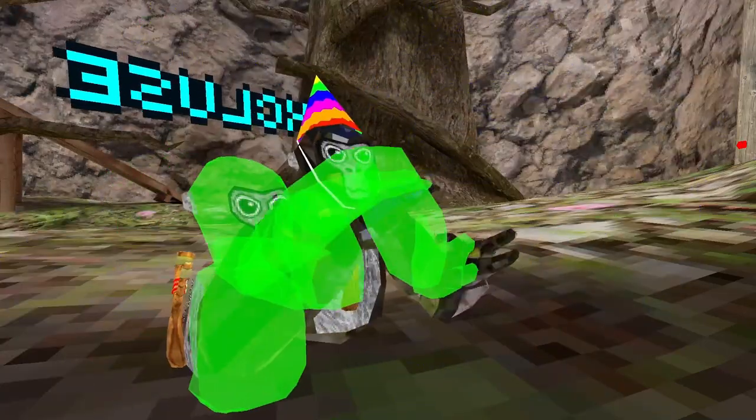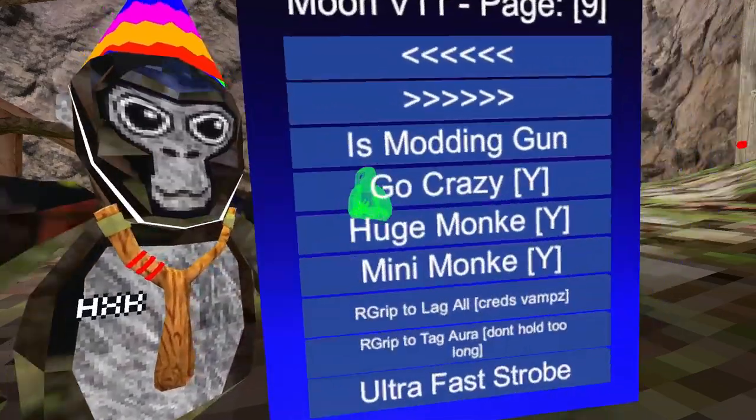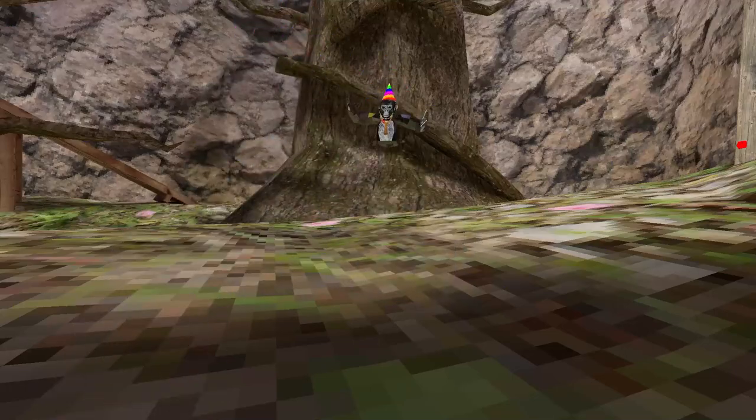Go Crazy — you hold Y. Huge Monkey — this one makes you big. Mini Monkey — you hold Y and now I go really small.